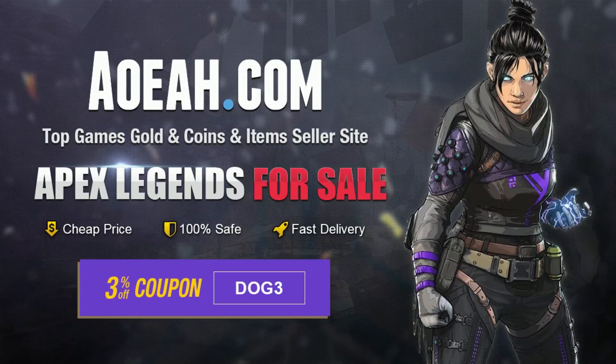Go to aoeah.com for your Apex coin needs. Use code GoDog at checkout for 3% off your purchase. Link in the description.